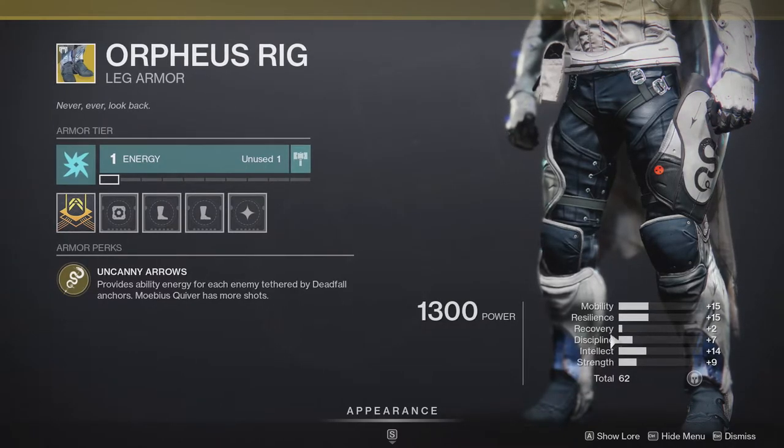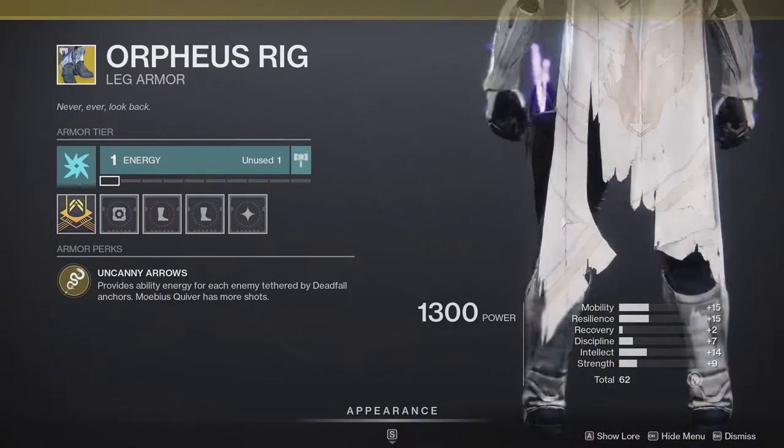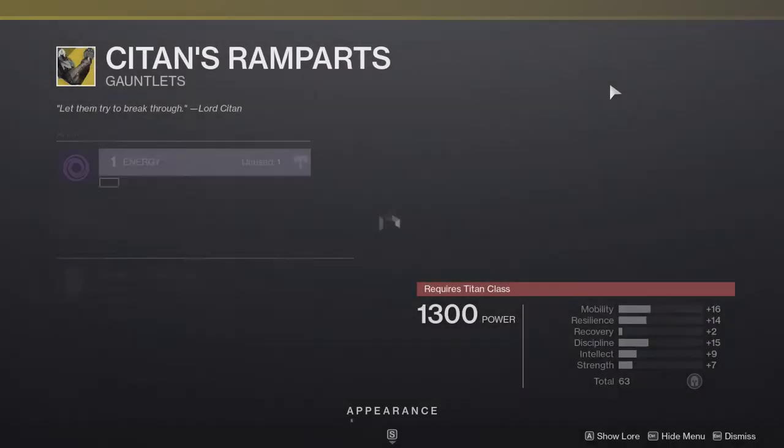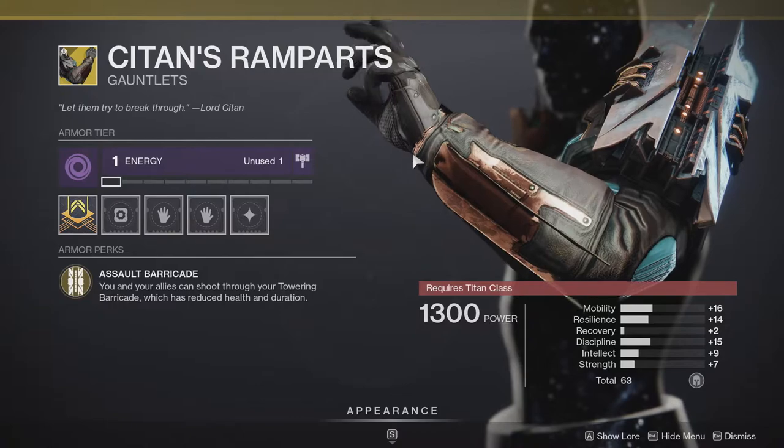For bottom tree Void, Mobius Quiver, you just get more shots — that's really it. The stat distribution is pretty garbage, but if you don't have it, might as well pick it up. You might never know what happens in the future — it might get nerfed again.